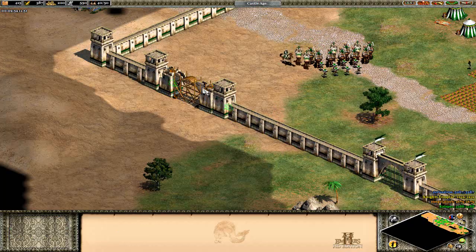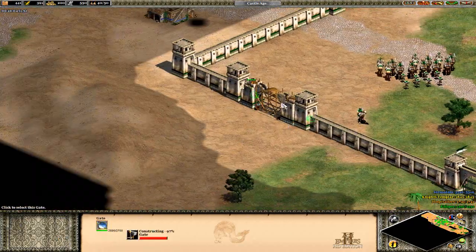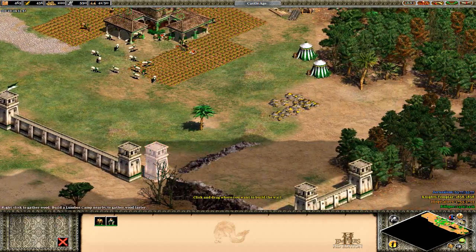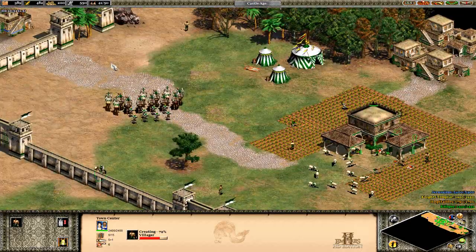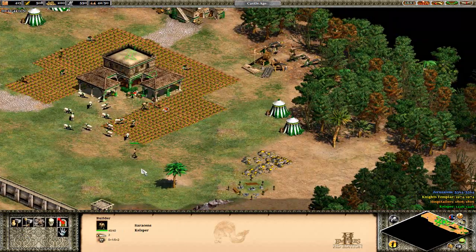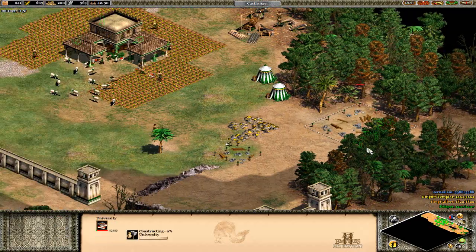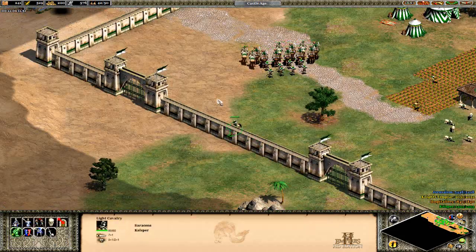Just keep getting those villagers out - probably don't need that many on stone, four will do. Let's lock this gate and see if we can get out. Looks like there's no chance of us getting out there, which is good. We've pretty much settled here. Now we're going on gold. You pretty much just need to go and get a castle now. I'm going to get a University - I'll shove it right in here out of the way.